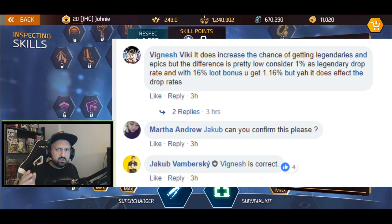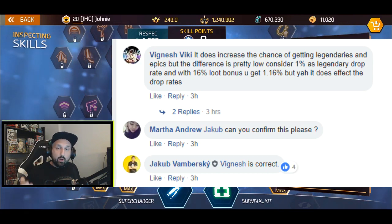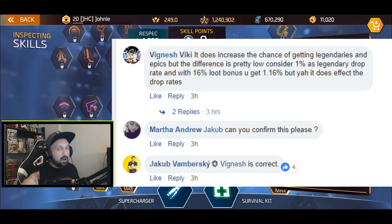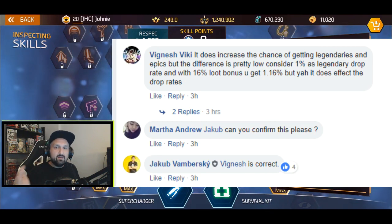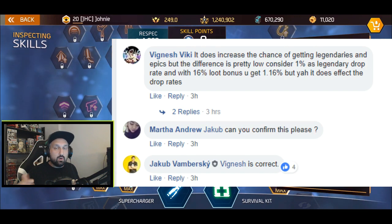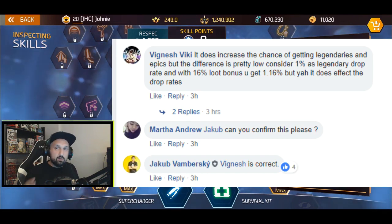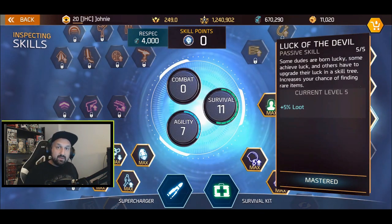It was confirmed on the Facebook group: someone asked about the loot percentage perk on the shoulders and how it works. Someone answered it does increase the chance of getting legendaries and epics, but the difference is pretty low. Consider 1% as a legendary drop rate — just a fictional number — but if you got 16% loot on your gear and skill tree, the 1% becomes 1.16% because it's a percentage of the actual percentage. Jacob confirmed it, I emailed Anna and she also confirmed: loot chance does increase your chance of finding legendaries from bosses and dungeons.